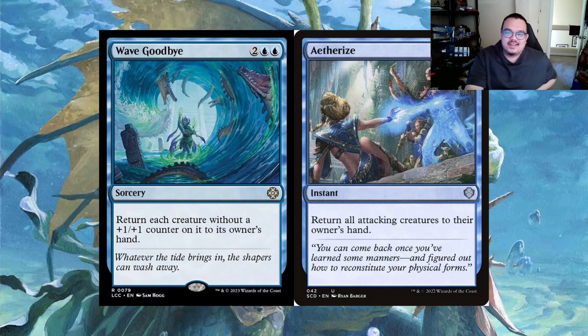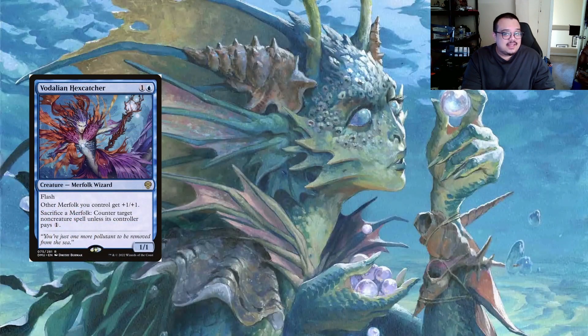Aetherspouts is always a funny card - three and a blue instant that returns all attacking creatures to their owner's hand. But this could also save your own creatures in case opponents have combat tricks that would kill most of your creatures when you thought you had a clear win - similar to Settle the Wreckage but for your own board. A fun card nonetheless.